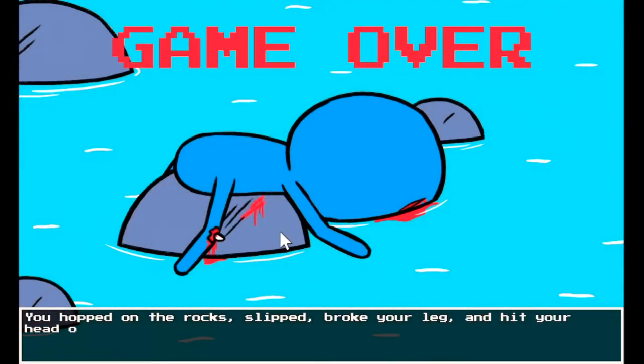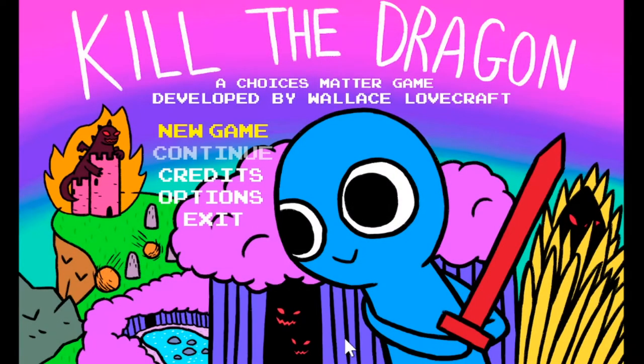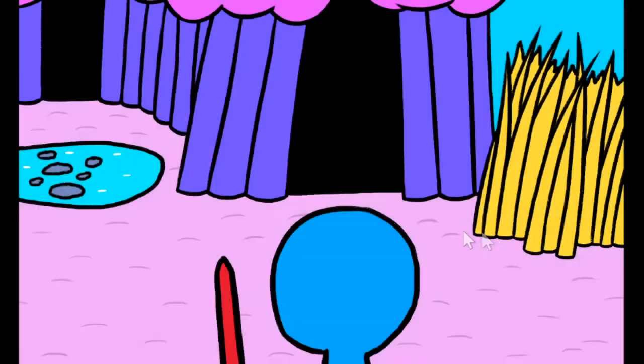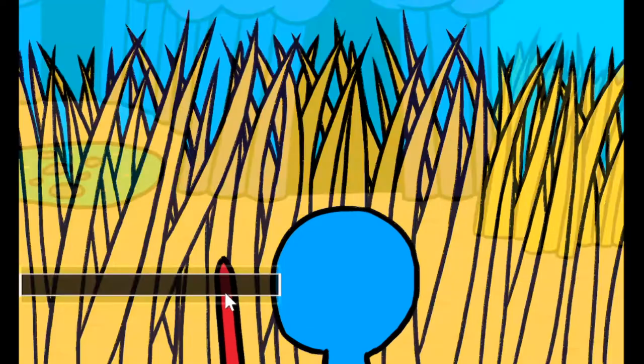Your body is ready to start — wait, hold on a second. You didn't get any agility stats! How dare you not get any agility stats! You hopped on a rock, slipped, broke your leg, and hit your head on one of the rocks. You became unconscious and drowned. Damn, that's unfortunate. Okay, so we got plenty of different tries — let's go through the tall grass.